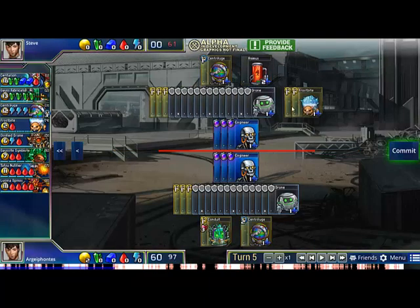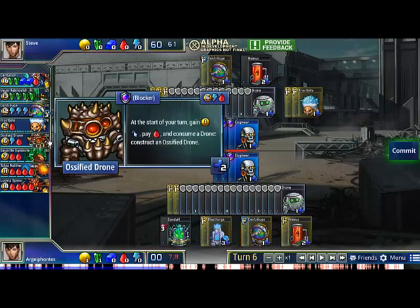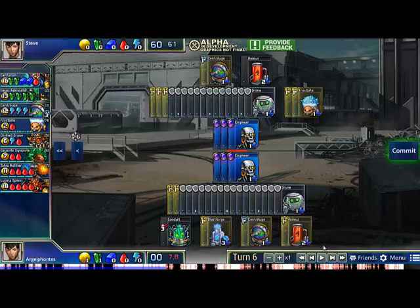My opponent goes for a double Frostbite. A double Frostbite means I can't defend with just Centurion next turn, because when his Centrifuge pops he's going to have a Lucina and 1 or 2 more points of damage on top of that. Seeing that, I'm forced to get a Blastforge so I can go Centurion Wall to defend. I also get an Animus because I want to get Ossified Drones. Ossified Drones are pretty good against Frostbites — the Frostbite player will stack up a bunch of Frostbites and his opponent will be forced to force field everything. If you can get the Ossifieds out in time, you don't have to force field, and the Ossifieds still give you gold every turn until you absolutely need to use them. It's just a very efficient way to defend against Frostbites.